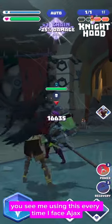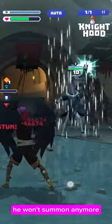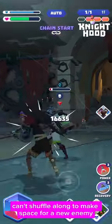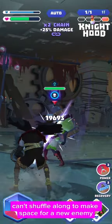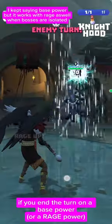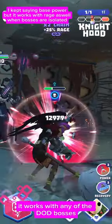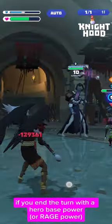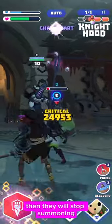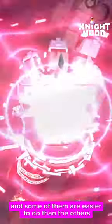This last mechanic is known in the community as 'script manipulation.' You see me using this every time I face Ajax. Ajax is the best boss in the DOD to use this on. Basically, if you stun one of the enemies he won't summon anymore because that enemy can't shuffle along to make space for a new one. Then once the boss is singled out, if you end the turn on a hero base power, they won't summon anymore. It works with any of the DOD bosses.